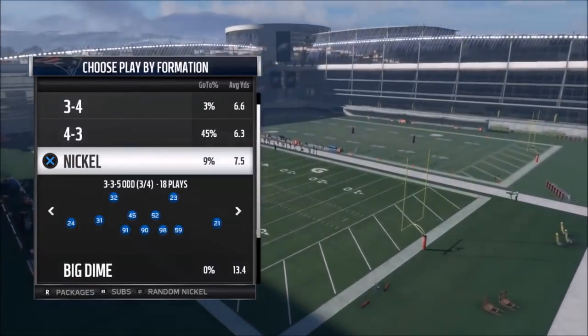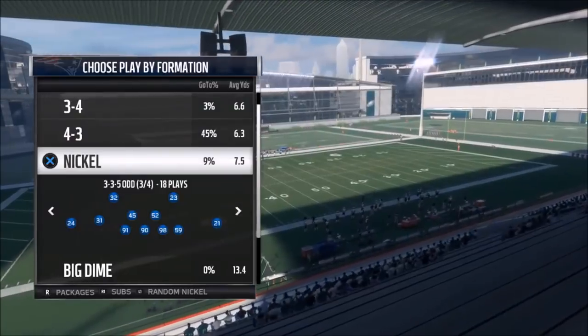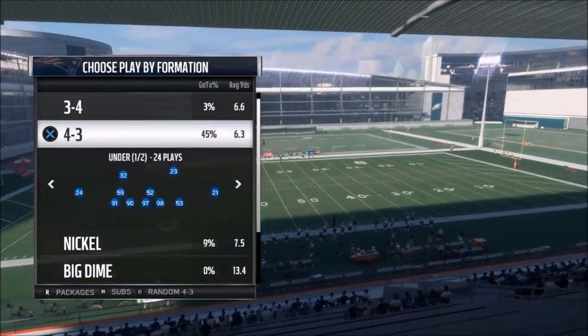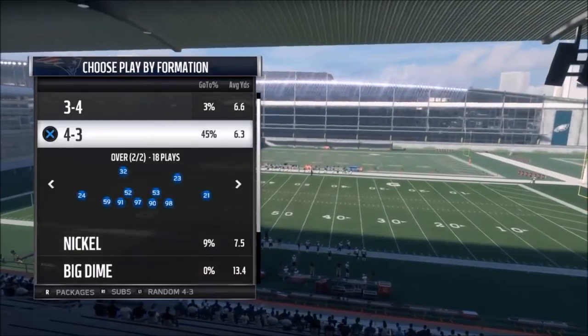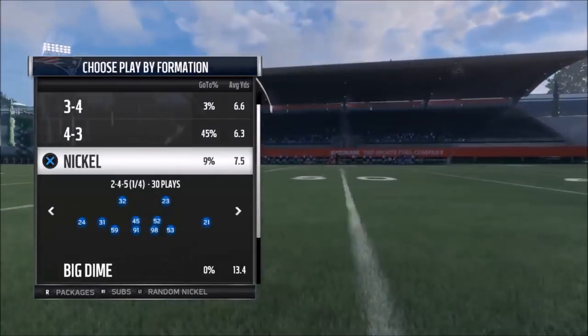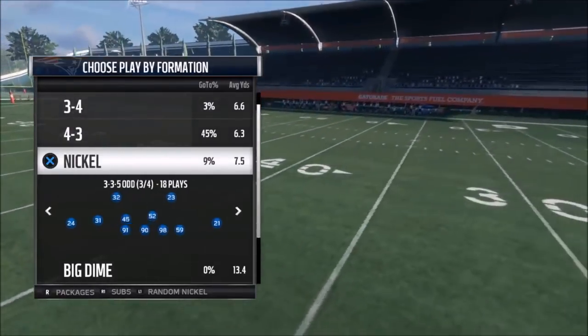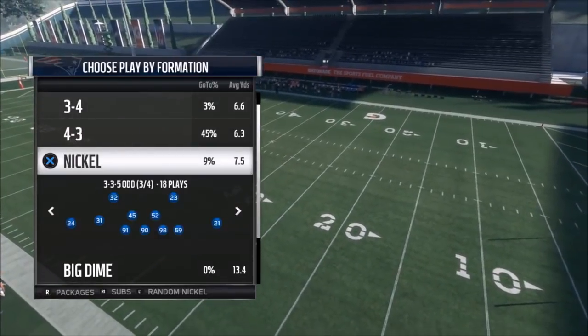This playbook right here — when I did my top five defensive playbooks at the beginning of the year, I know it was in there. I think it was just slightly ahead of the Raiders because it had the 4-3 under. I don't think the Raiders had the 4-3 under, but this is a really good playbook. It's my new defensive playbook. I moved on from the Bengals — not that there's anything wrong with the Bengals, I just wanted a new challenge.